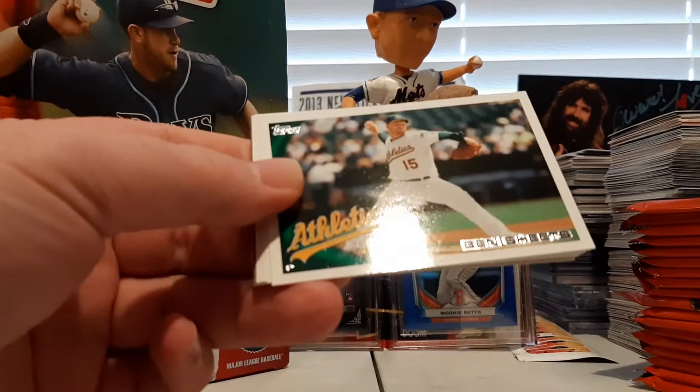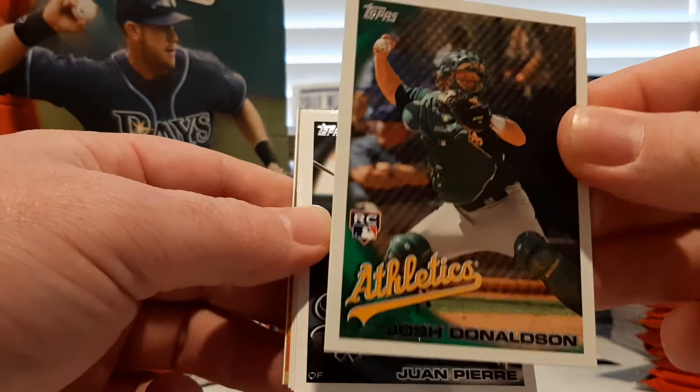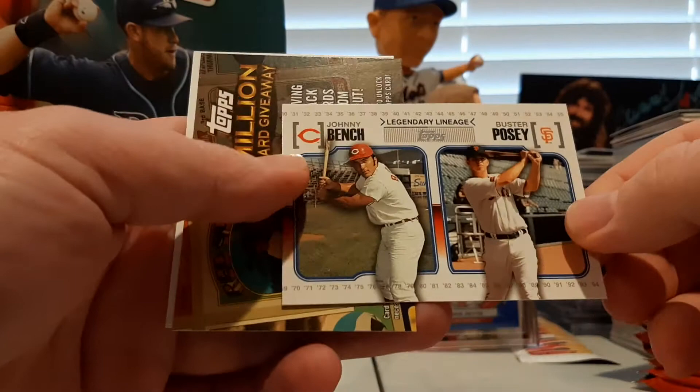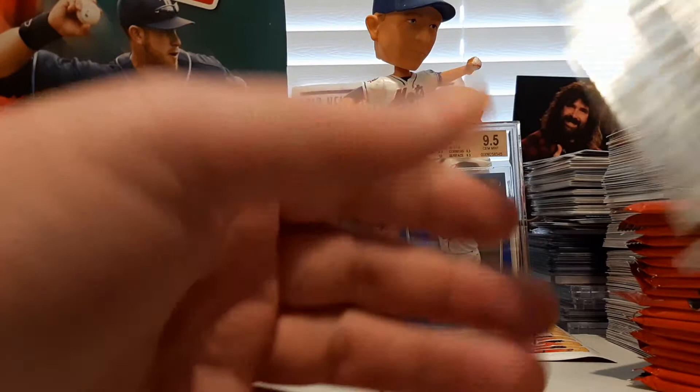Next pack is going to have the rookie debut card of Jason Heyward. Jason Heyward rookie debut, Ben Sheets, Kevin Russo rookie card for the Yankees, and there's Josh Donaldson rookie. That's a nice rookie there. At the time wasn't that big of a card, but now obviously we all know Josh Donaldson has had quite a career. Juan Pierre, Ryan Church, Lance Zawadzki rookie card. We got a Legendary Lineage between Johnny Bench and Buster Posey, a Yaz Million Card Giveaway, and a Roy Halladay Topps Tax.